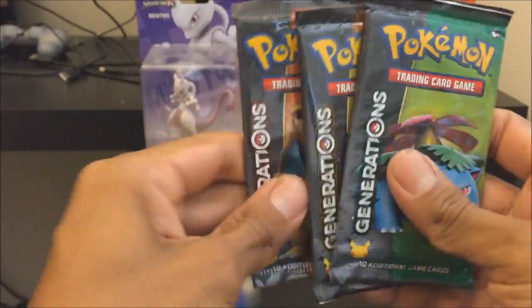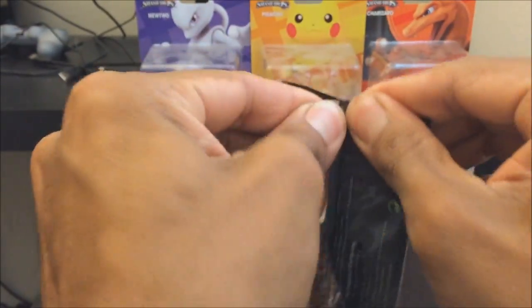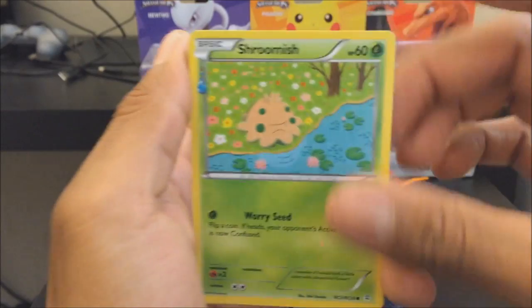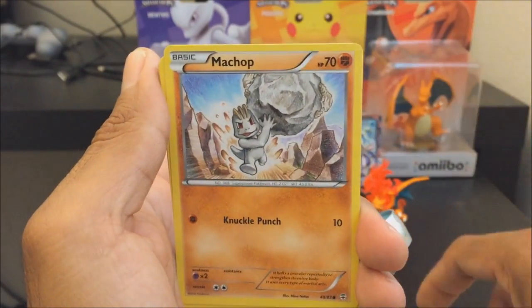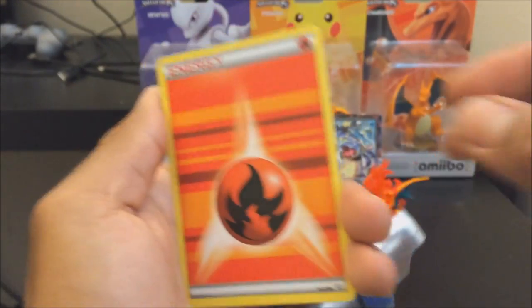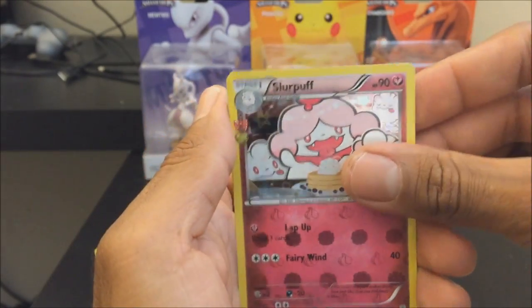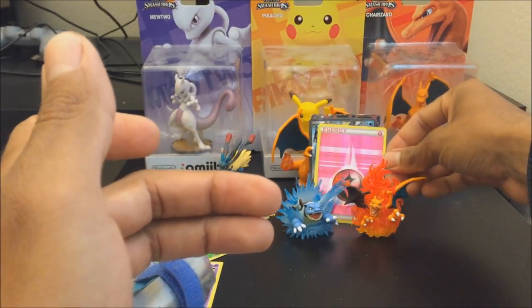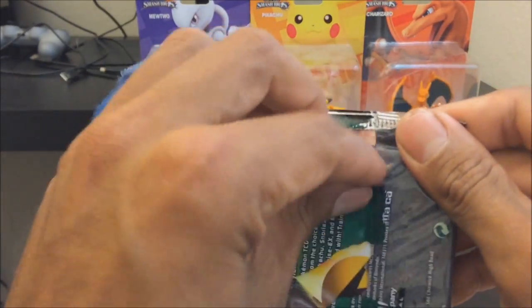It comes with four packs: one each of Blastoise, Venusaur, Pikachu, and Charizard. Let's save Blastoise for last and start with Pikachu. Three, two, one — I get another mushroom, some meditating Metapod, the Seven Tools of the Bandit, an old-school Slowpoke, a Machop, and a Paras. I got a holo Fairy type — those are really hard to get, so I'm satisfied with that first pack.